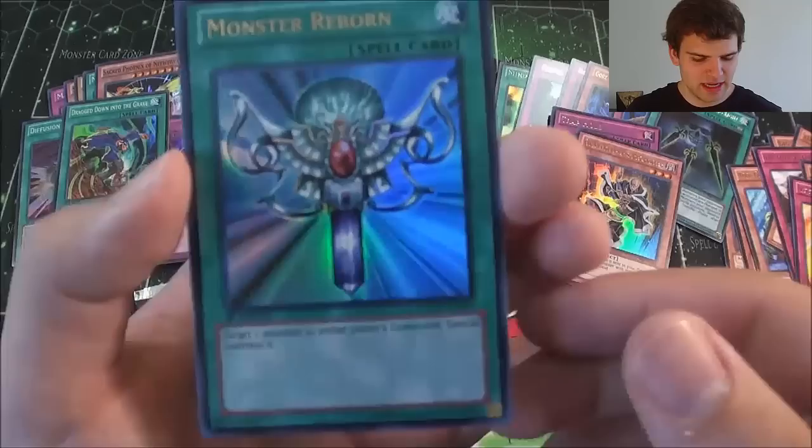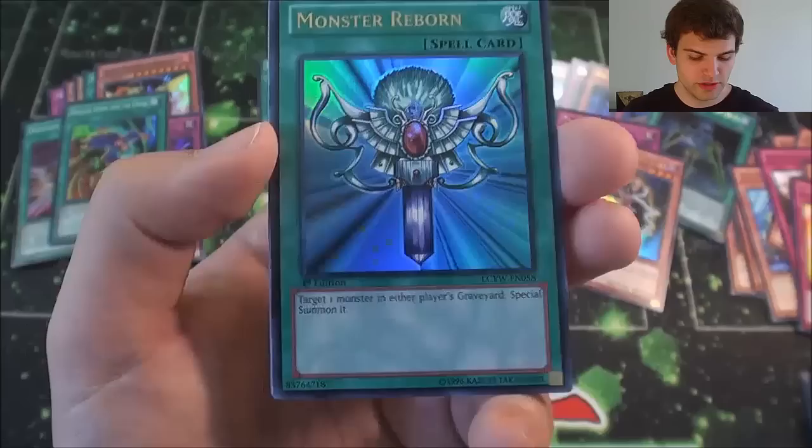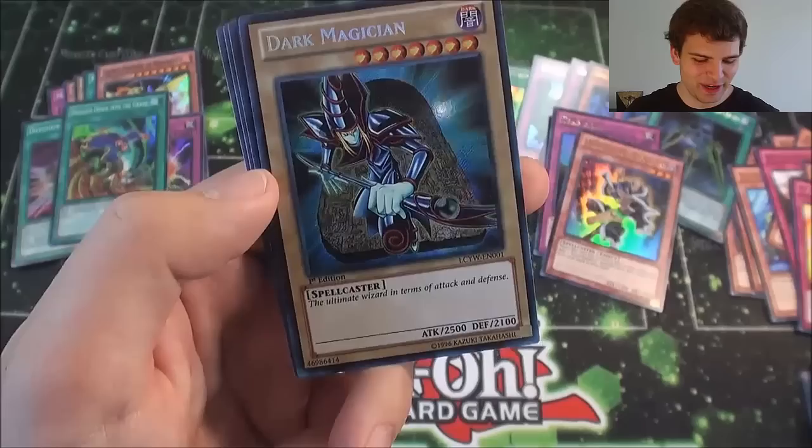These two Legendary Collections have so many awesome staple cards — this is ridiculous. But seriously I think I've only pulled one of these out of like my 25-30 Legendary Collection 3's that I've opened. Very awesome — an Ultra Rare Monster Reborn. And oh baby — a Secret Rare Dark Magician! Wow!